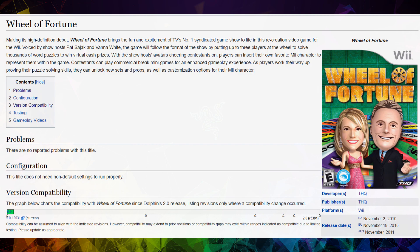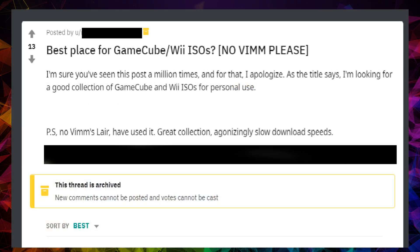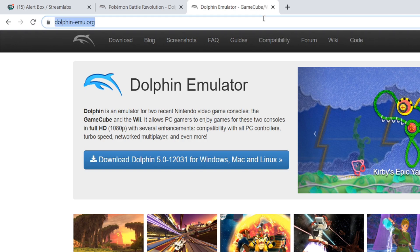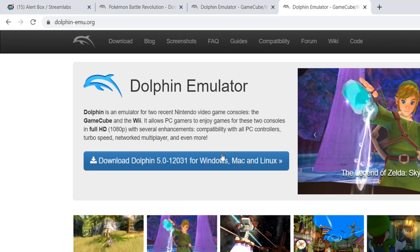In this video I will show you how to download the Dolphin emulator, configure it, and set it up to play the Wii version of Wheel of Fortune. Dolphin is the emulation program for the Nintendo GameCube and Wii consoles. Due to legal reasons I cannot share directly where to download ISO files, but I can suggest doing a search on Reddit which may return some answers. Head on over to the Dolphin support website — the link is in the description, or go directly to dolphin-emu.org.